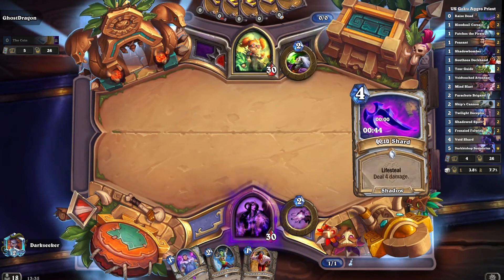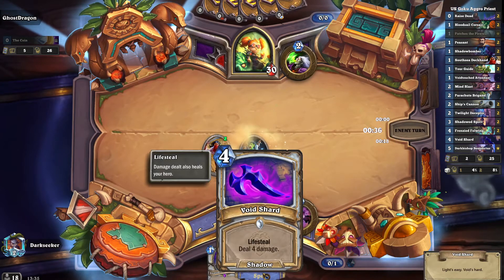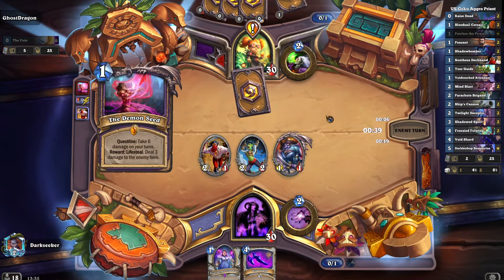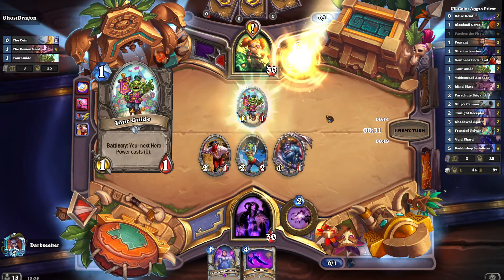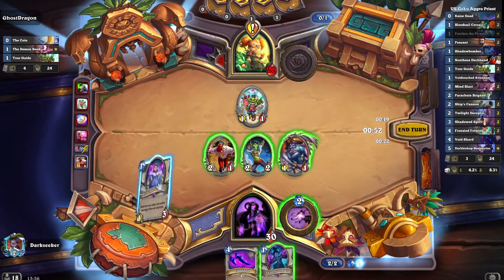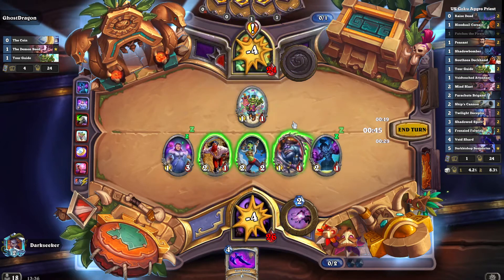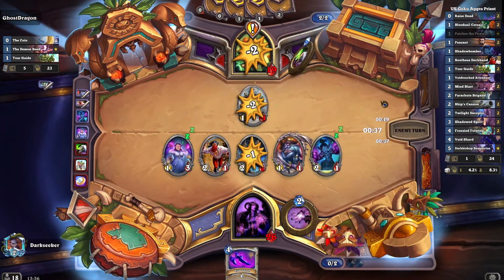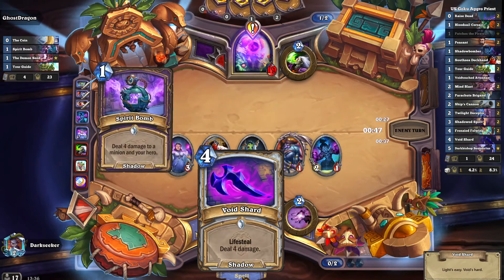Let's have a look at our first game. Time for Pirates — we're getting our wide board here. Now it's usually good to follow up the Pirates with Void Touched Attendant, because now both heroes will take one extra damage from all sources once we play the Attendant. So Shadow Bomber, which would normally do three damage, now does four. Which is excellent. The Pirates are also doing one extra damage. I'm going to value trade. Now if they cannot kill this Attendant, it could just be responsible for us winning the game. Of course, they always have Spirit Bomb.